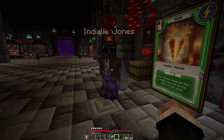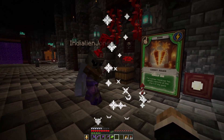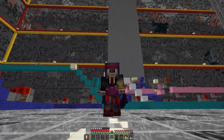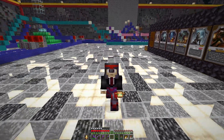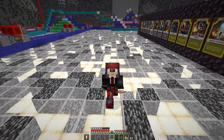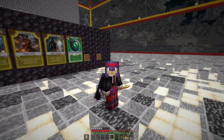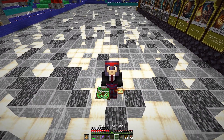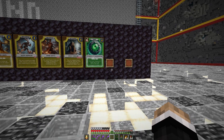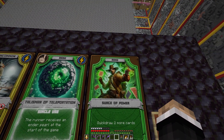Well, anyway, congrats on winning level 1. Thank you so much, man. I appreciate it. And since we have now delivered two brand new cards to our two winners for round 5, we should probably release those cards officially, right? And that means putting them on this board right here. So I have the two brand new cards in my inventory ready to show off — the Surge of Power and the Carrot Power. Let's take a look.